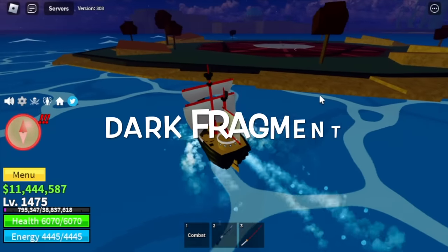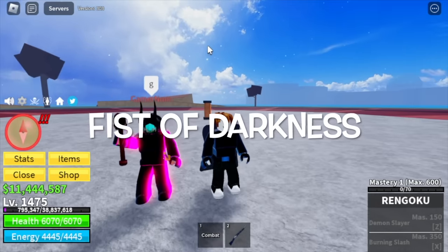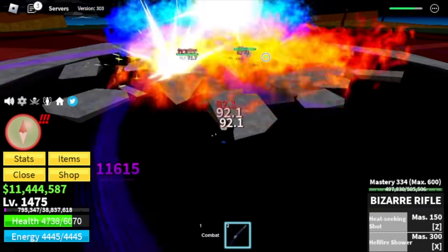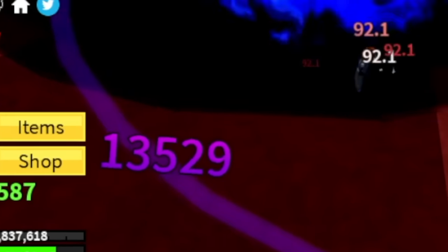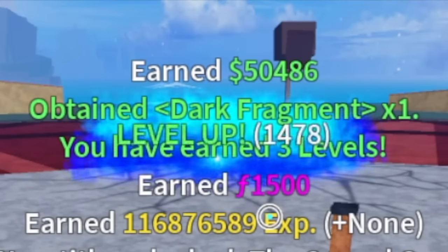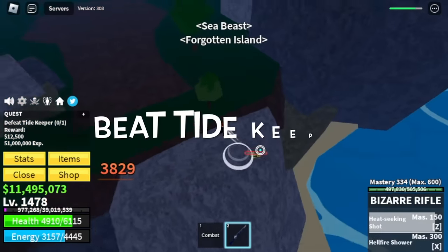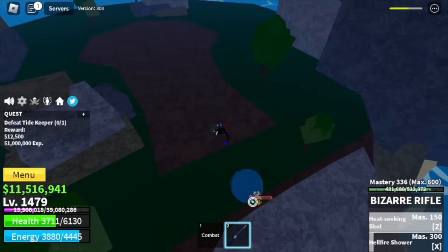Once you reach that level, let's get the dark fragment. How do you get the dark fragment — that's one of the requirements. You need the Fist of Darkness and summon Black Beard — or his name here is Grey Beard. Make sure to inflict enough damage; we are also inflicting damage, we are not just getting carried. We got the dark fragment — you only need one. After that, let's proceed to the next island: the Forgotten Island. We're gonna beat Tide Keeper at 1,475 until 1,500.